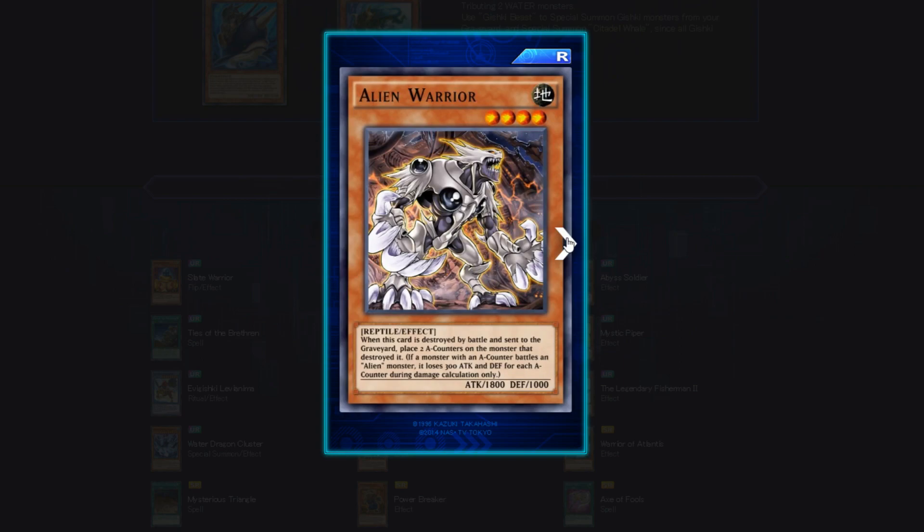Alien Warrior — 4 star, Earth attribute, Reptile Effect, 1800 attack. When this card is destroyed by battle and sent to the graveyard, place two A counters on the monster that destroyed it. If a monster with an A counter battles an Alien monster, it loses 300 attack and defense for each A counter during damage calculation. This could be similar to Gladiator Beasts — mostly rare monsters with a few UR or SR cards in the back row, but with crazy effects. Putting A counters, destroying monsters with A counters, stealing monsters — I really like where this is going.